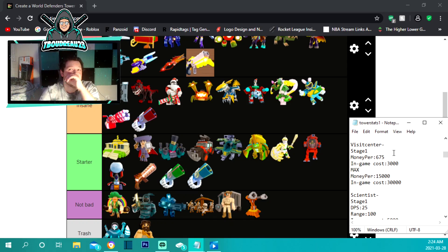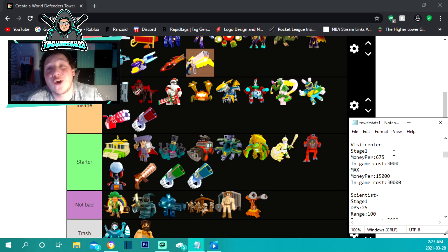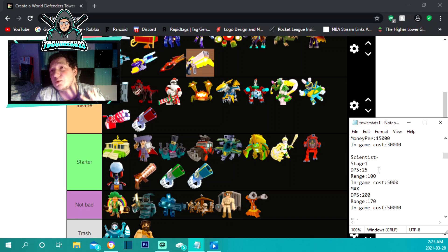The visit center is always needed — you can put it in godly or insane, it doesn't matter. On some easy maps you might not need it, but on a hard map you're going to need one. It starts at 3,000 and gives you 675 cash per turn. Maxed out it costs 30,000 and gives you 15,000 every round — after two rounds you've already made back the money. It's your bank, so you definitely need this item.